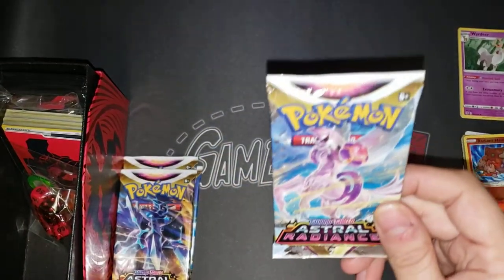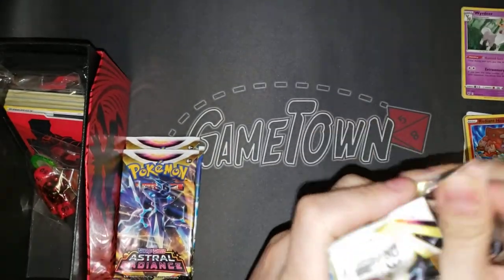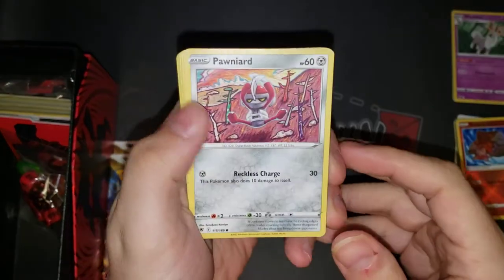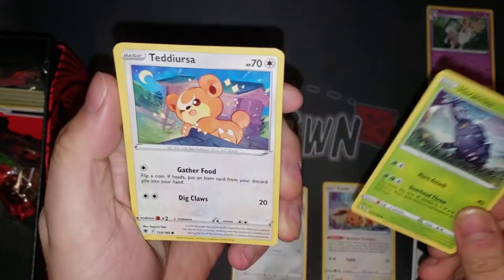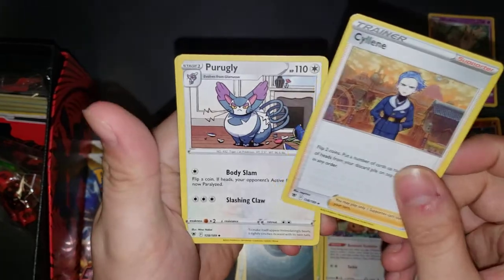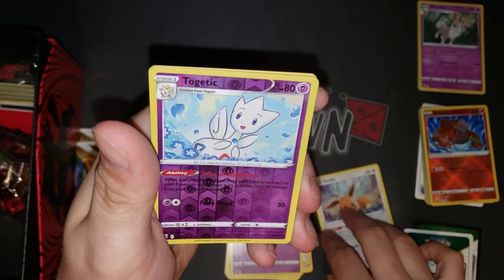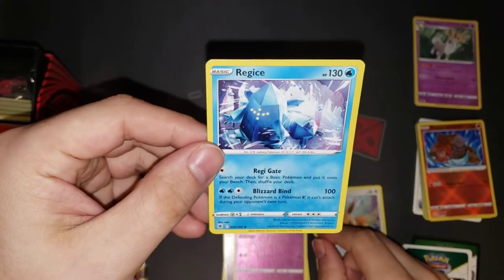We've got the new Origin Form Palkia here. Moving on: Pawniard, another resident Eevee — that's a good one to keep track of — Heracross, Teddiursa, Mantine, darkness energy, Cyllene, Purugly, and Azelf again with the doubled-up uncommon runs. Togetic in reverse holo, and a Regice for our rare this time.